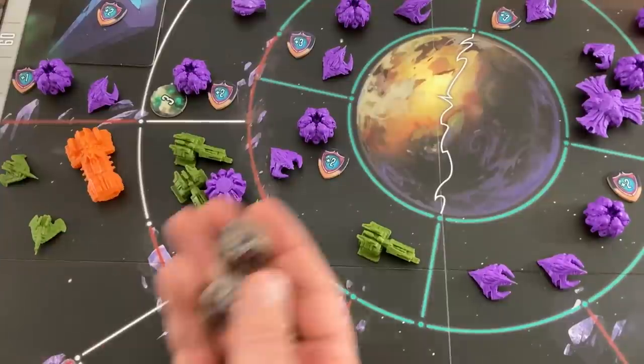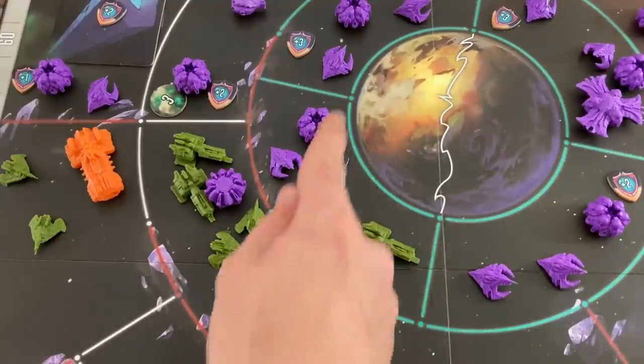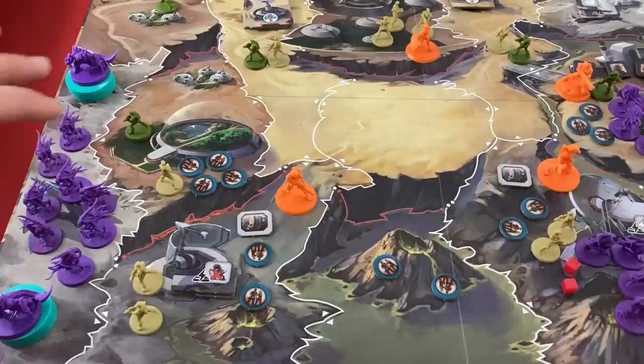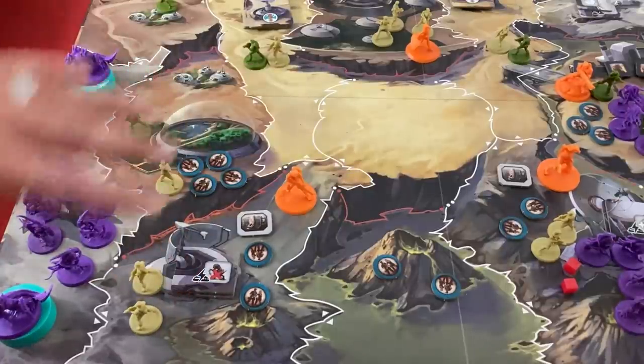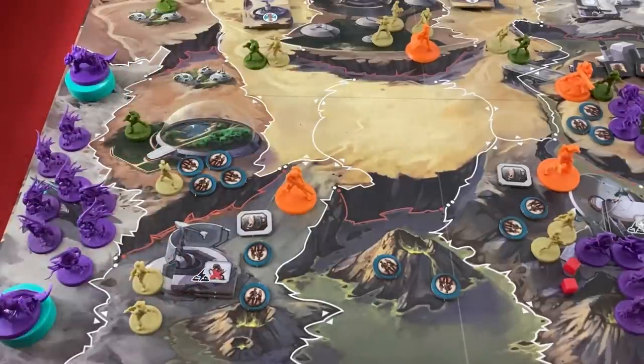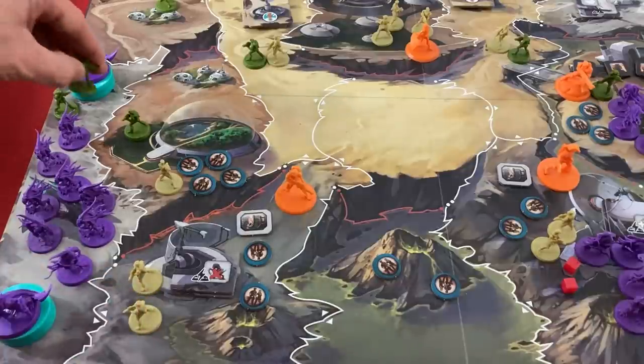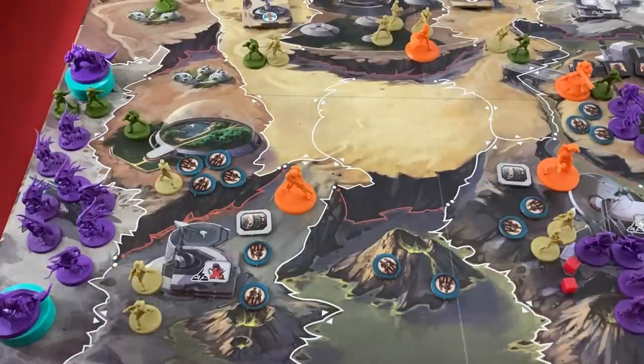Before resolving hits, I can spend up to two echo drones to have frigates adjacent to the planet drop marines — limited to six total drops in the game, but wherever they drop they deal one automatic damage. Since my frigate is on the west side I'd drop on the west as well. I've got three echo drones and want to save at least two in case my frigate survives to drop on the east next turn, but I'll go ahead and drop two marines to deal two immediate damage.